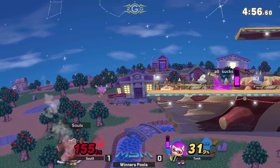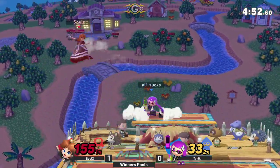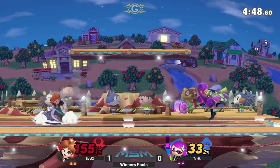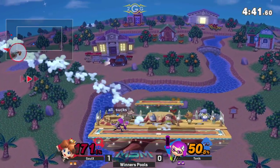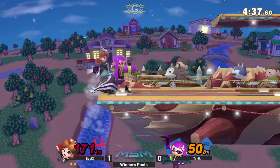Forward smash didn't actually connect — got parried. That reached a little, that was a little out there on that Parasol. I wouldn't have expected to get hit by that either. That's another situation where you just think you're going to be able to roll on a Peach but they're floating just off the ground, able to smack you with fair and they aren't even in danger of getting rollered.